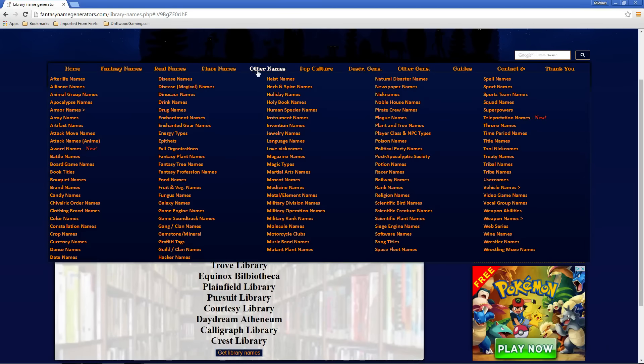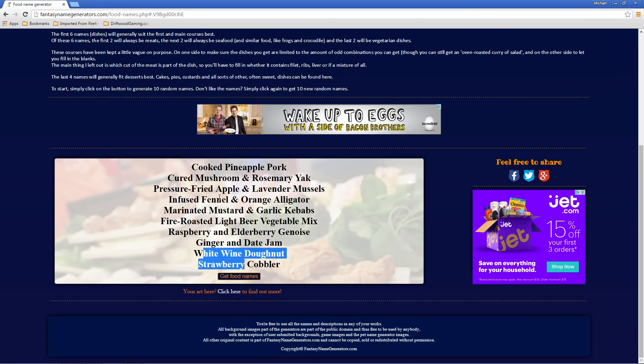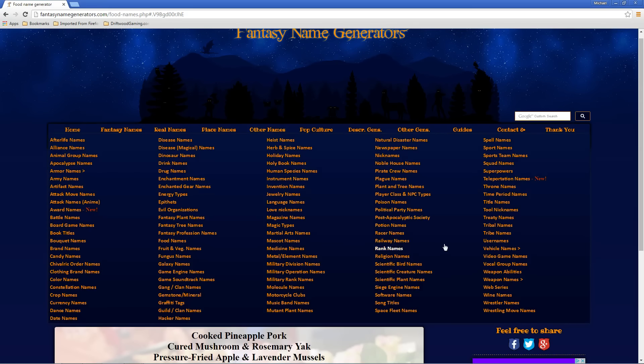Let's think about some other stuff here. What about if you're creating food for your game and you want to think of some cool food names? I'm sure there's other generators for this as well, but this website is pretty awesome. You've got all kinds of different things. One thing I like to use this for is help me coming up with weapon names.